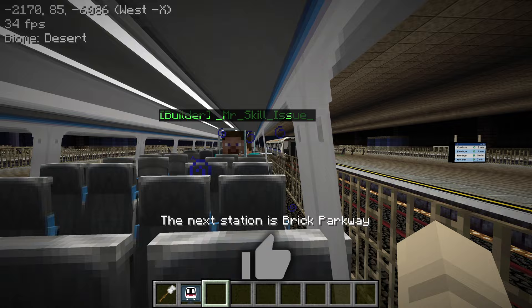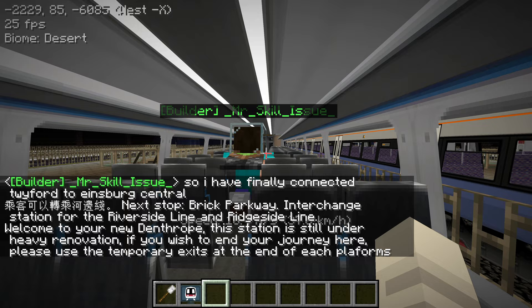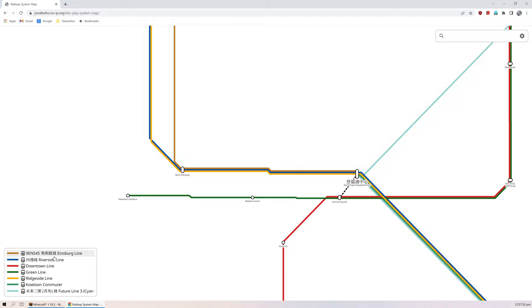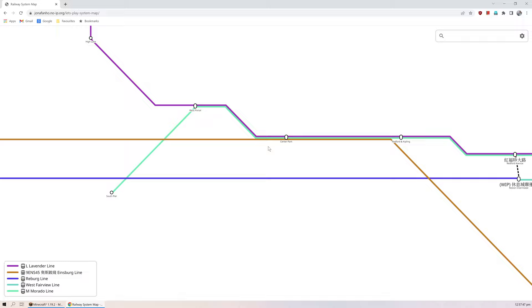The next station is Brick Parkway. Andy says he has finally connected Twyford to Einsberg Central. We've gotten on the train at Dentrope heading westbound on the 9ENS45 Einsberg line. We'll head past Ilford Island to Twyford, and all the way to Einsberg Central.